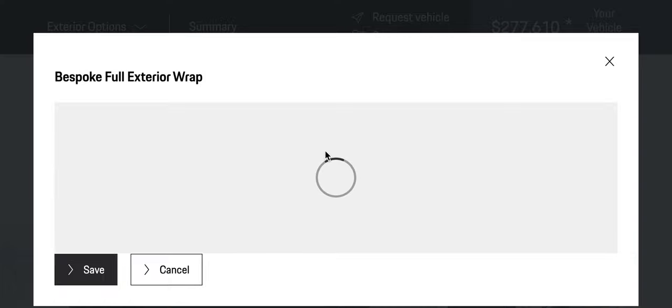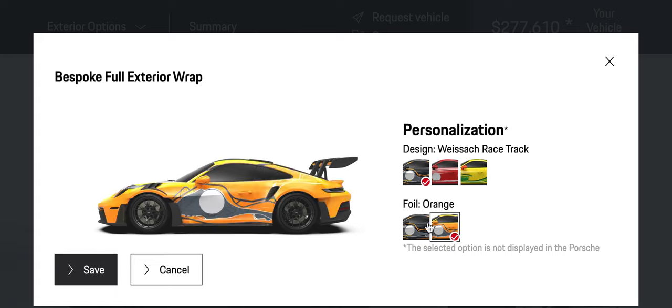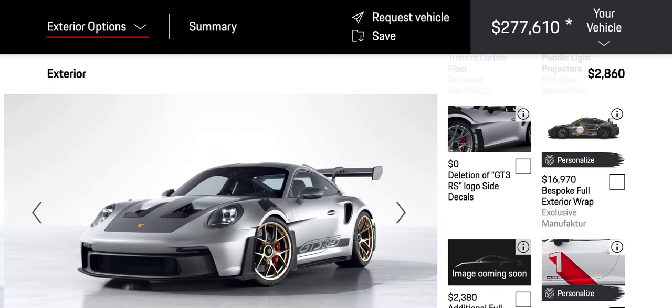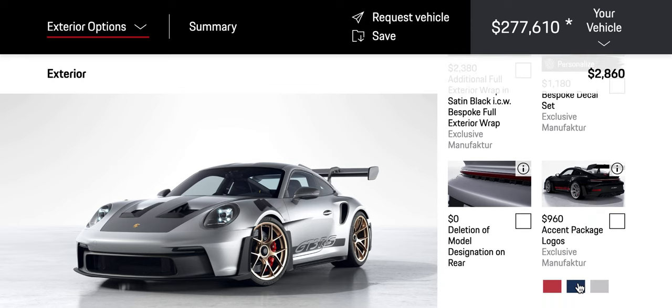Okay, anyway, so the reason I chose — oh my. Yes. I like the other one, though. I might have to do multiple configurator videos for the Forza now because they have different liveries. So the reason I chose Porsche is because — ooh, accent package.